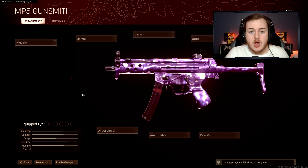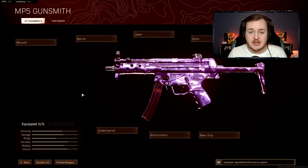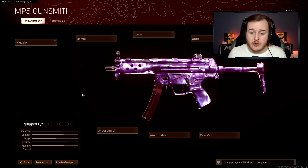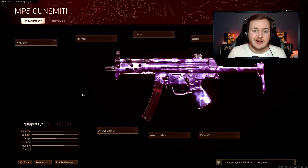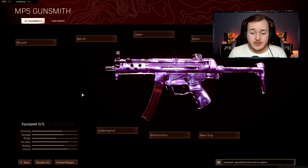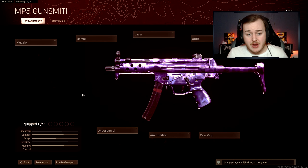Alright, let's get into the class setup. You're going to love this — it's super quick on kills. Whether you're in a 1v2, 1v3, or 1v4, you're going to melt everybody if they're pushing at you. This class is super overpowered and you're going to absolutely love it.